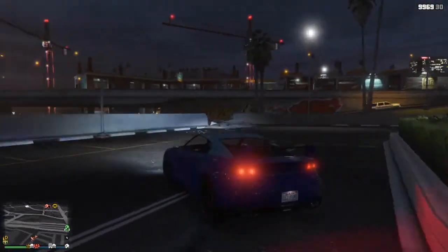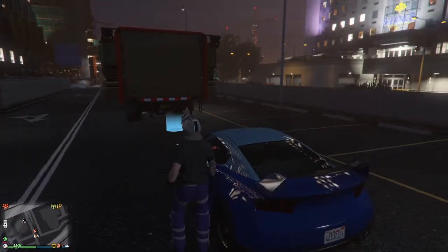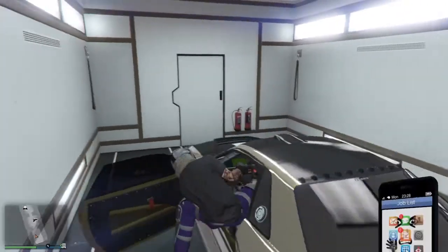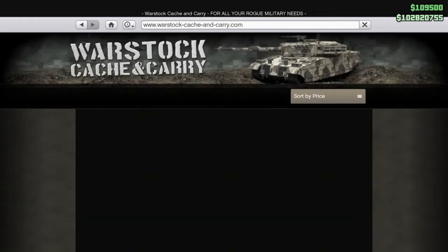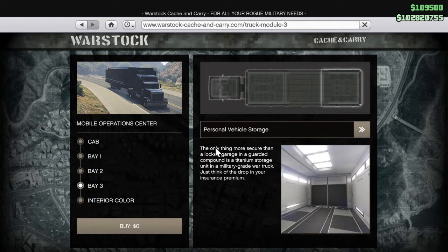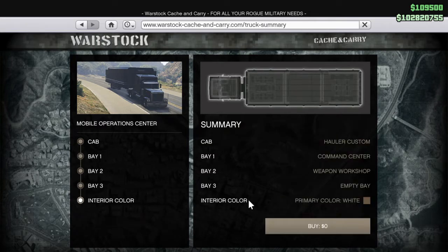Do this glitch and make a lot of money before Rockstar patches it. Same thing: bring the car to your mobile operation center, go into the car, open your phone, go to internet, go to Warstock, go to mobile operation center, go to Bay 3. Switch personal vehicle storage to empty bay, click buy, hover over buy, hold R2, press X, then keep pressing triangle until you see the black screen, then take your hands off triangle and R2.